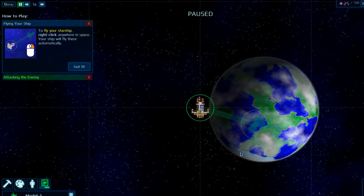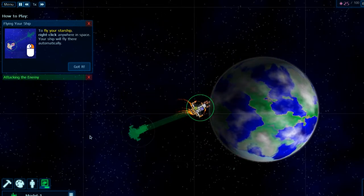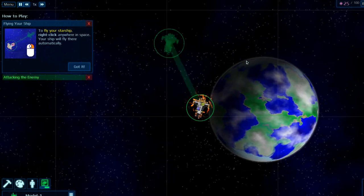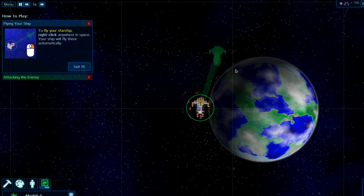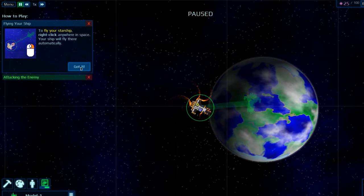Flying your ship is quite simple — you just right click anywhere. I've got this in pause; if I press space, I'll pause. Are you going to spin around in a circle? Yeah, boy.